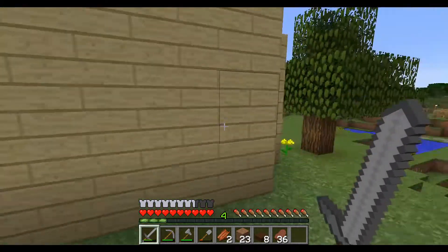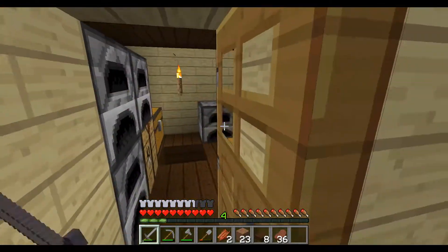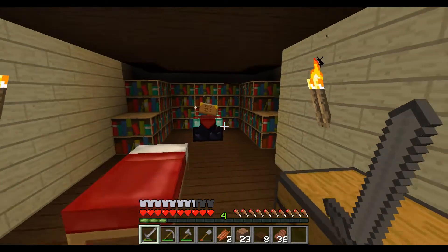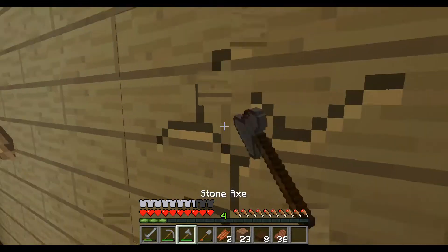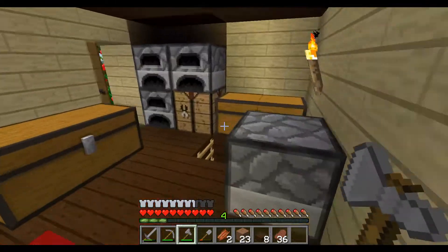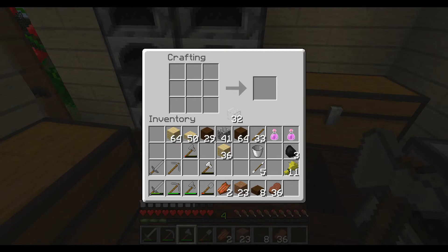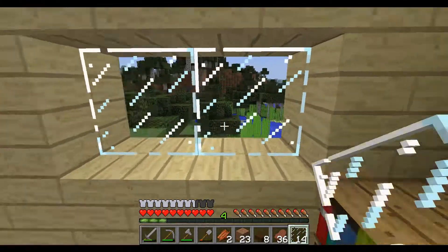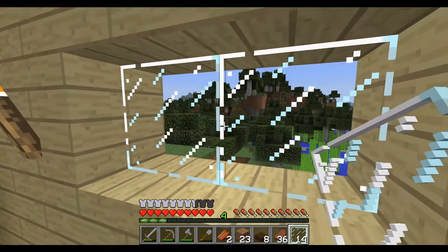I never did give myself windows so that I could see outside. That would have been useful. Do I have a lot of windows? I have a little glass. Let's see. There's no point in putting any windows over there. I could put some here, though. I should probably also use panes of glass rather than... yeah, 16. That's plenty. And that's a pretty nice view, isn't it? It's a beautiful view.